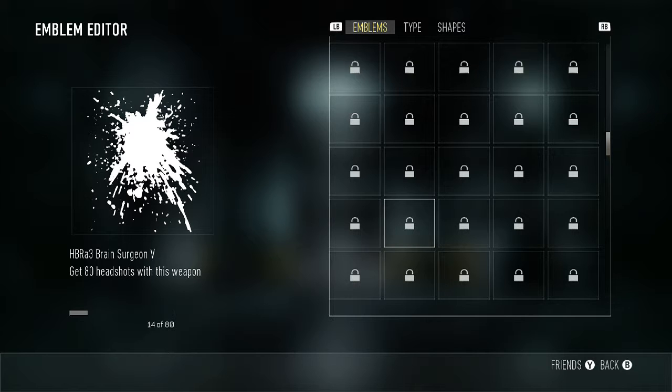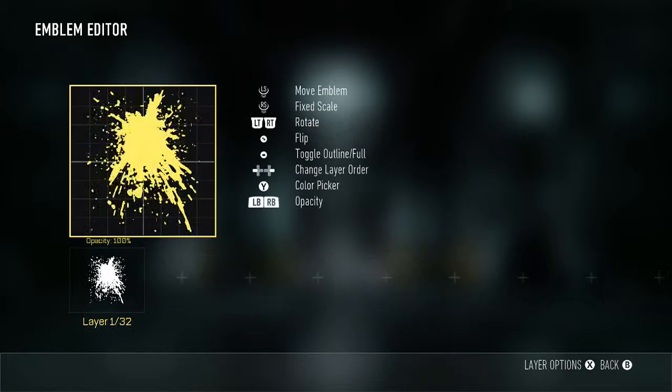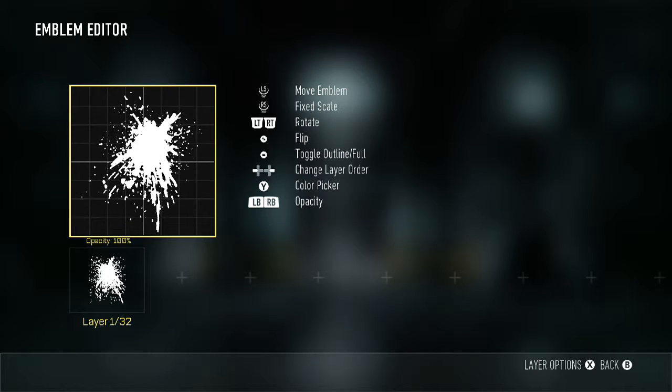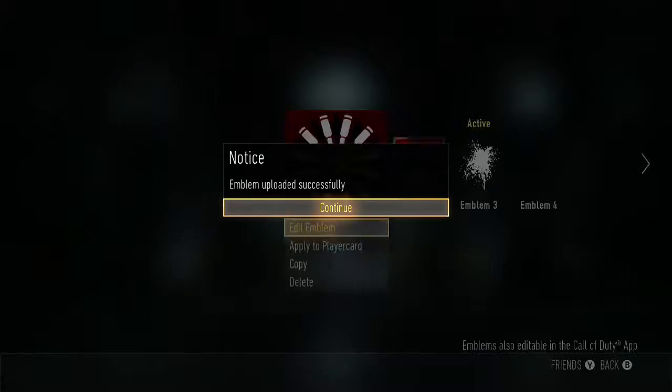So let's say I only have this splatter — you press Y, B, Y, B, and then B. Bam, there you go. See, I can do anything I want with it. Back out, save and apply changes.